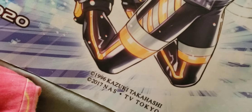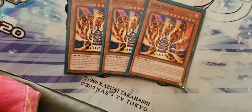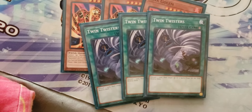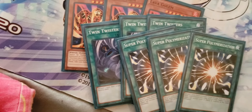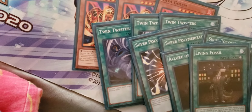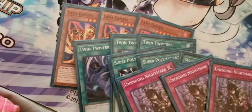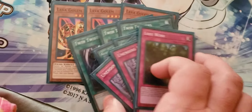On to the sideboard: we're playing 3 copies of Lava Golem for going second. Against back row we play 3 Twin Twisters. Along with that we play 3 Super Poly, 1 Allure — the 3rd Allure — and 1 Fossil Dig. Then we play 3 Unending Nightmare — this is more against Goister Control decks. And 1 Lost Wind. That's it for the entire deck.